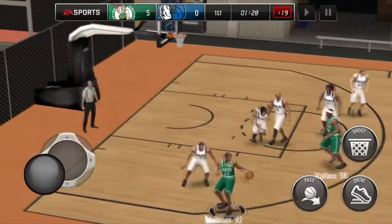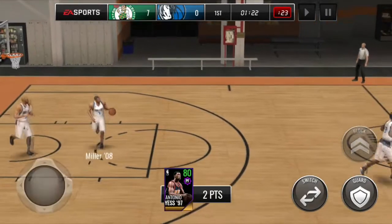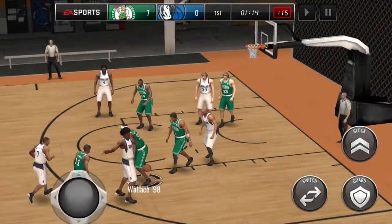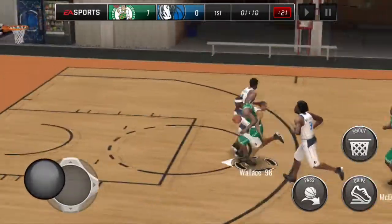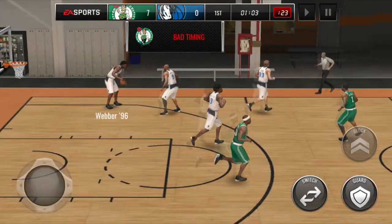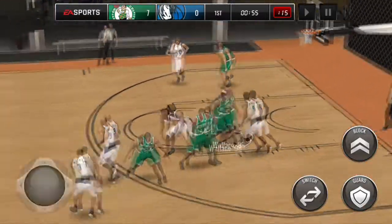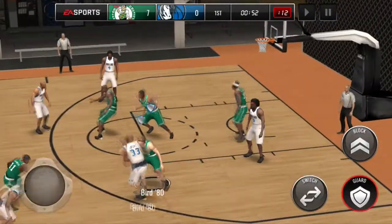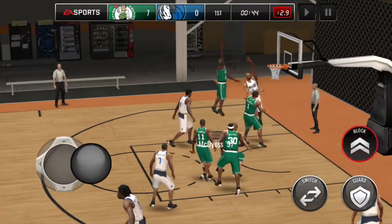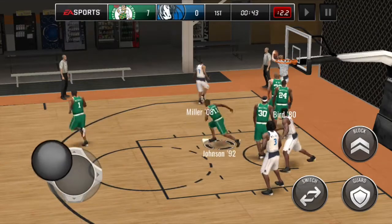That's what you guys want to do, whether it's head-to-head season or league versus league. Once they're inside the key, you don't really want to reach too often because they can cross you up and get into the lane ten times easier than when they're outside the three-point line. When they're on the outside, press up and go for that steal. On the inside, just stay in front of them. We're playing some beautiful defense — trying to hold them to zero.